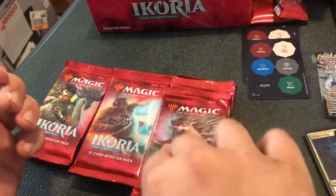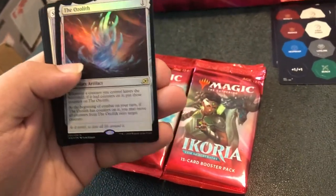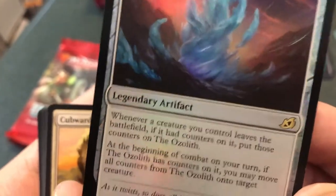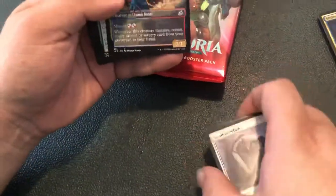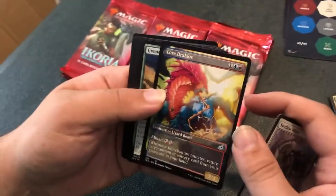A few more packs to go, and remember at the end we will be opening the box topper. We get Planes, and a Foil Ozzelith — that's two foil rares and a Foil Mythic in a single box, this box is amazing. And a regular Cub Warden. Ozzelith is a one-mana Legendary Artifact — whenever a creature you control leaves the battlefield, if it had counters on it, put those counters on the Ozzelith. At the beginning of combat, if Ozzelith has counters, you may move all of them onto a creature. Amazing card. And we got a Foil Full Art Lore Dracus — whenever this creature mutates, return an instant or sorcery card from your graveyard to your hand, and it mutates for Izzet Izzet. Really strong card.